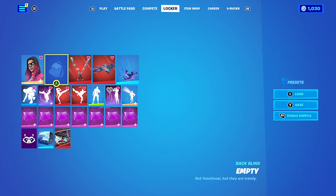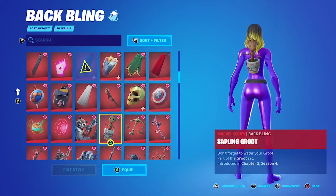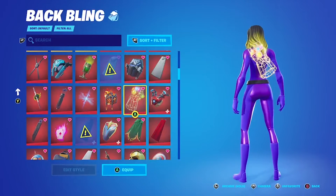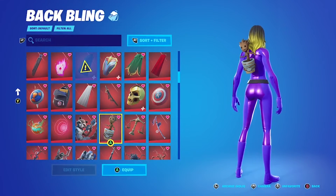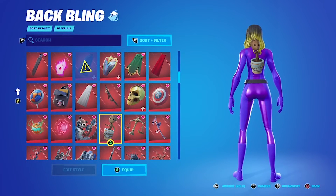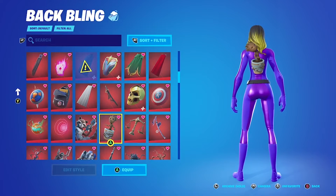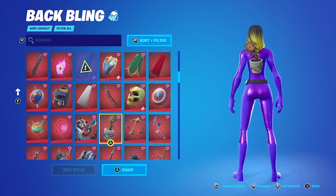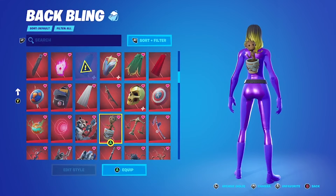No back bling really made sense. If you wanted, you could go a Guardians of the Galaxy theme and add maybe Rocket, Sapling Groot, or maybe even the Infinity Gauntlet, but in all these cases it's not quite right. I don't believe that in the What If episode this character is from that the Guardians actually have Rocket and Groot with them — that's the alternate version of history they have. So these are both a little out of place for this version of Nebula.